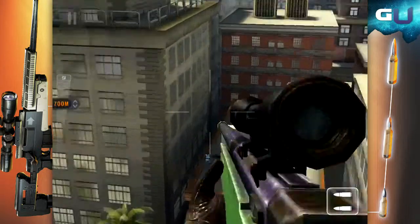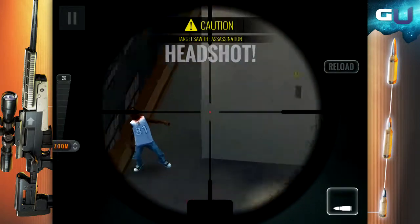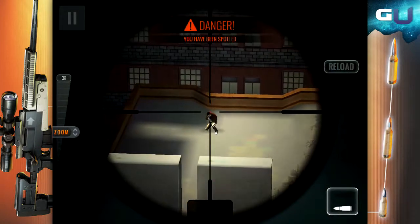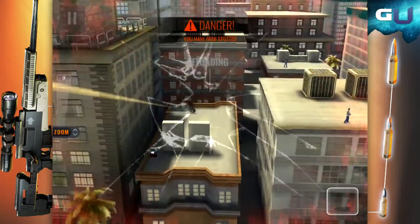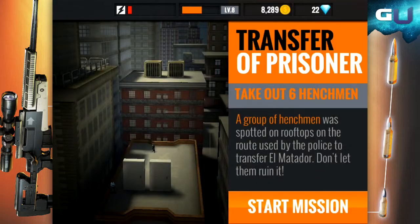For mission 28, the 'sixth rooftop gunman' — to begin with, the level description looks to be mistaken; there seem to be only four guys to shoot, not six. Regardless, start by killing the guy on the rooftop below furthest from you, then the guy ahead of him. After that, do the same on the second rooftop, shooting the guy furthest back first. This way they will not be alerted to each other while they're getting sniped.